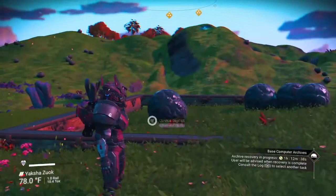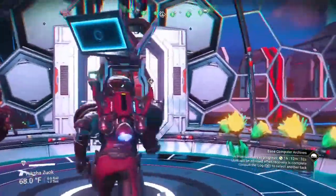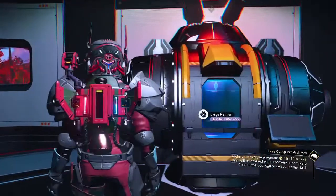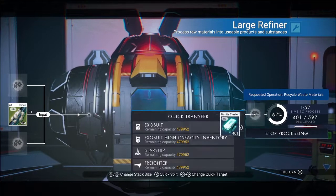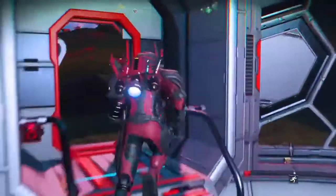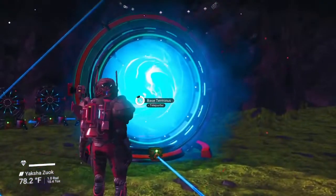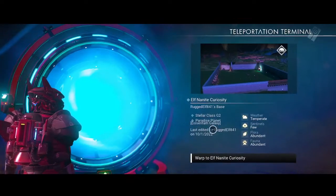Back in this system, you can see that these things already repopulated by the time I got back from the other one. So I could sit there and mine them again, come over here and place more into the refiner. I just want to give you an idea of how it works — grab a few nanites from this one and then run back over to the other one, to show you that the curious deposits already repopulated at the other site too.